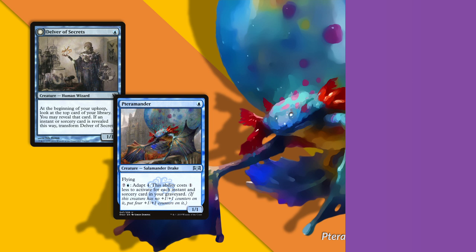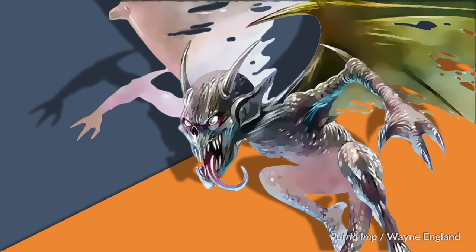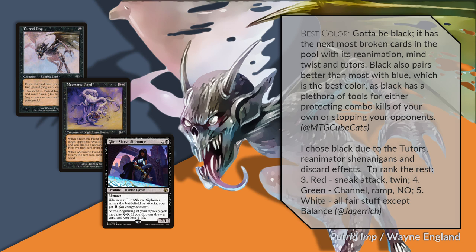Notably, Black aggro is not supported, and I appreciate that the cube does not pretend otherwise, as the solitary one-drop creature is a discard outlet. Disruptive two-drop creatures such as Mesmeric Fiend are good, but the aggressive creatures such as Glint-Sleeve Siphoner seem misplaced without aggro. The three-drops are almost all bad and there are too many six-drops. This is emblematic of the many slow options that Black boasts in the realms of tutoring, card draw, and sweepers, though there are a great many reanimation spells.